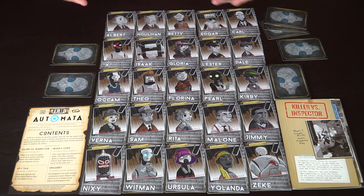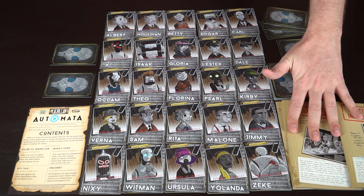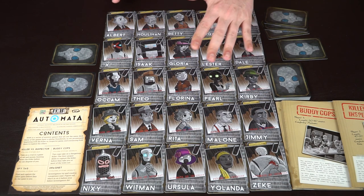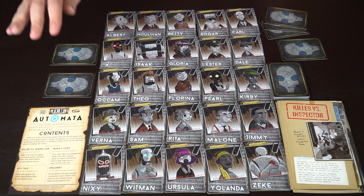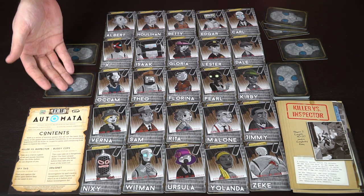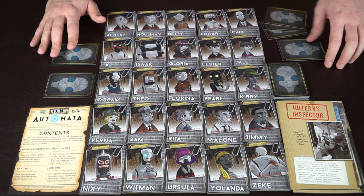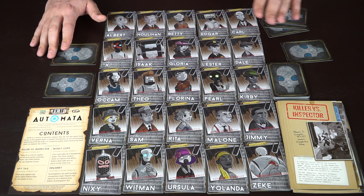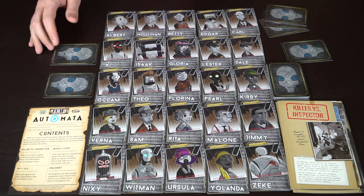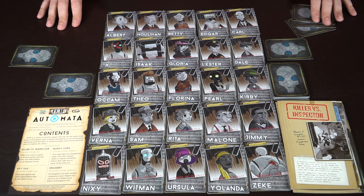I went ahead and set up Killer versus Inspector. For the most part, all these games set up very similarly on a five-by-five grid. In the Buddy Cop system it's the same except two players play as cops and one plays as the bad guy. In the two-player version, the bad guy chooses two cards — one will be his identity and one his costume, which he can switch between as an action. The cop gets four cards to choose between, keeping one face down in front of him and three in hand.